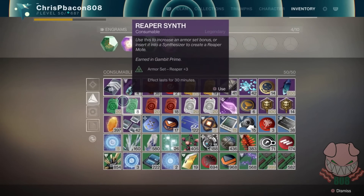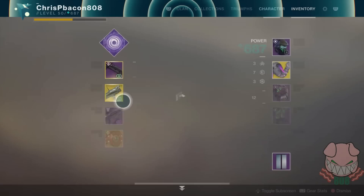Reaper synths are items acquired from playing Gambit Prime and killing a lot of enemies. This item can be used in your inventory to give you a plus 3 bonus to your Reaper armor set, and this effect lasts 30 minutes. This is the same item used to forge this armor set within the Reckoning, and we use it about every 2 matches to make sure the Reaper synth bonus lasts throughout the entire match.